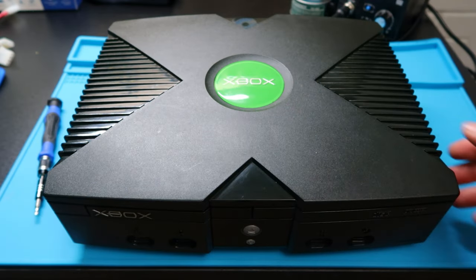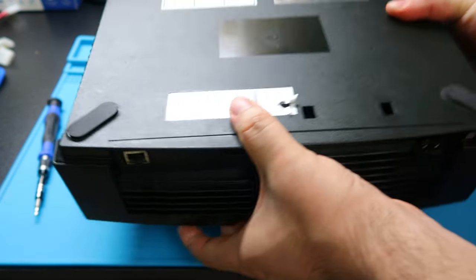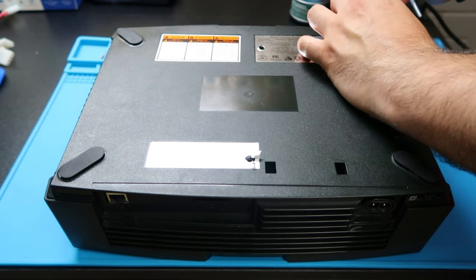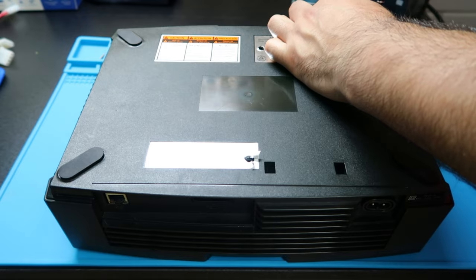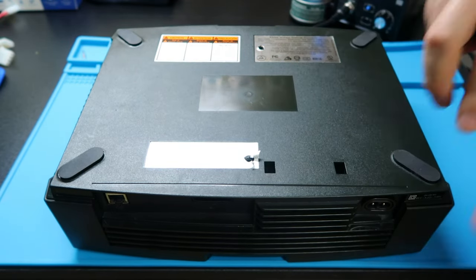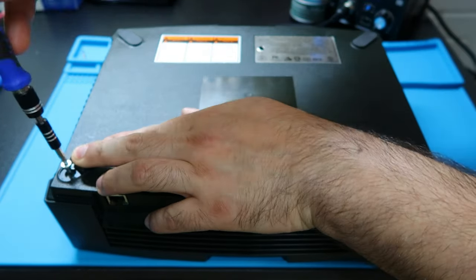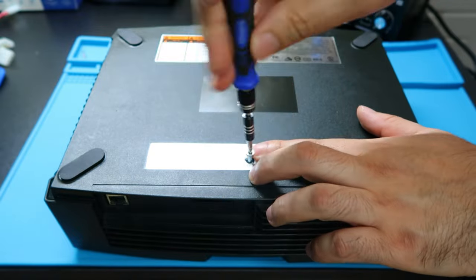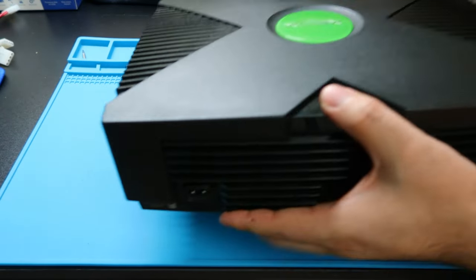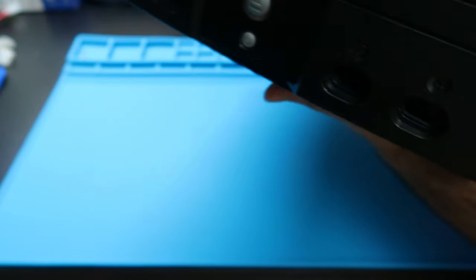Flip the system over and put in all the screws we took out earlier. Lift up the tab and screw in the large screw on top. Don't forget the other five — remember there are six total: four under the pads and two under the stickers. Once that's done, do one more check to make sure everything is flush. Looking good, looking great.